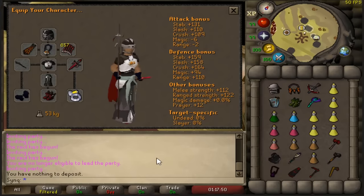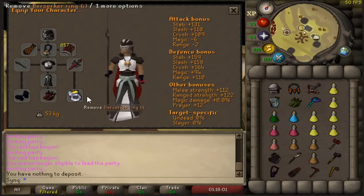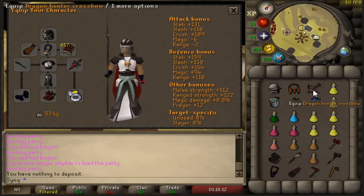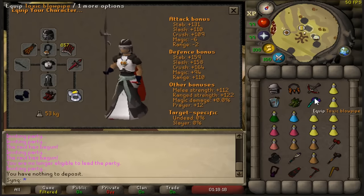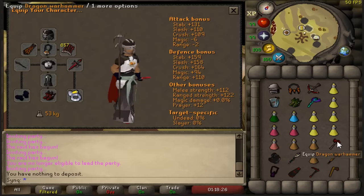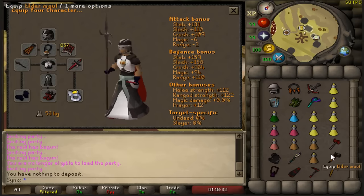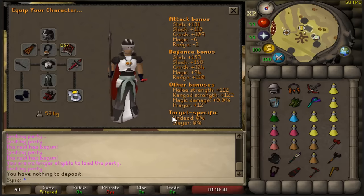This next setup is a pretty big jump in gear. The Zenyte jewelry — the Amulet of Torture and the Necklace of Anguish — are very important; I'd recommend getting those before any boot switches. Primordial boots and Pegasian boots are nice, but if you can only afford one, camp the Primordials. The Dragon Hunter Crossbow appears here with dragon ruby bolts — they're better than the blowpipe on Olm's head until around 20% health, at which point you switch to the blowpipe. The dragon warhammer is very important — if you can only get one thing, get that. The Elder Maul is now here as well, great for Tekton as a crush weapon and for Olm's hands with the one-Olm method.